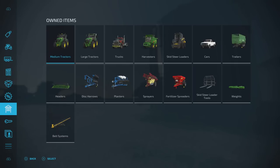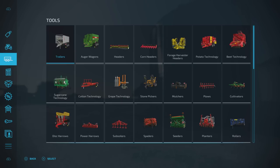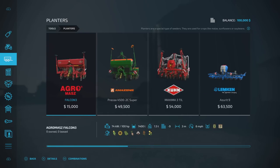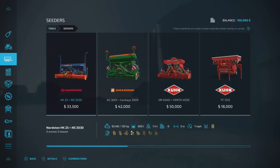Worth noting: under planters in the store, in addition to the standard planter crops — corn, sunflower, soybean, sugar beet, cotton — you can also plant sorghum and canola with the planters in this version. Seeders still do everything they did before including canola and sorghum. It hasn't swapped them, it's just added those crops onto planters as well.